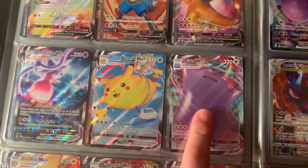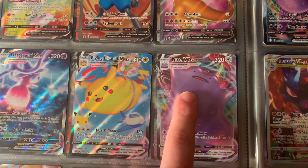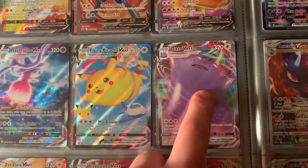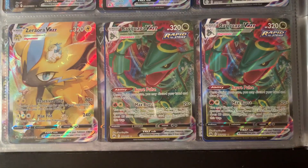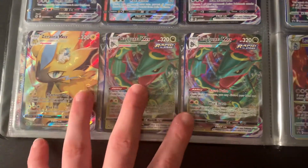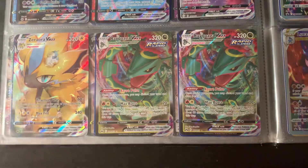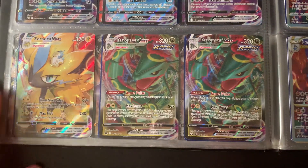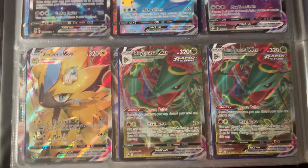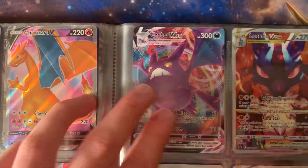I have a Ditto V-MAX — I don't remember what set I got it from, but I've had it for a while. Then Zacian V-MAX and two of the same Regieleki V-MAX art from Crown Zenith. There are technically two different arts of Regieleki V-MAX but I got both of the same one. Regieleki is cool — maybe it'll go up in price eventually. I also have Crobat V-MAX, which I've had for a while.